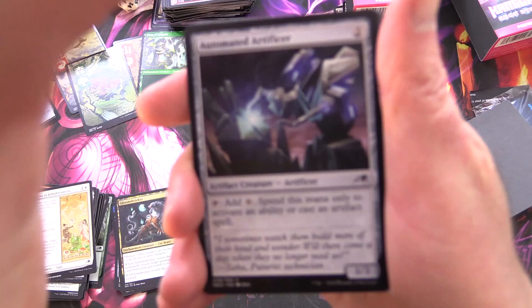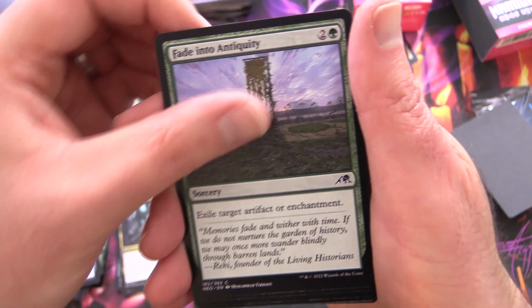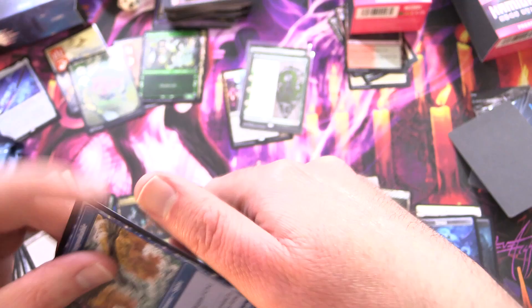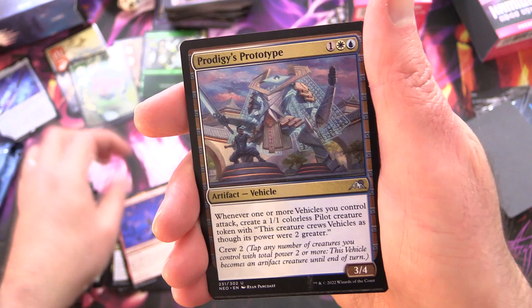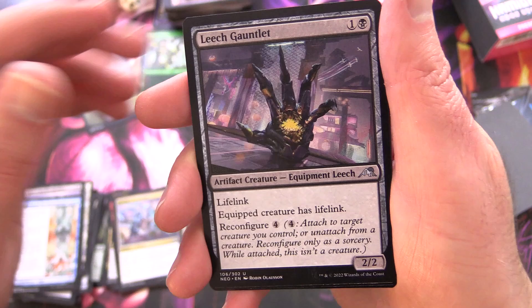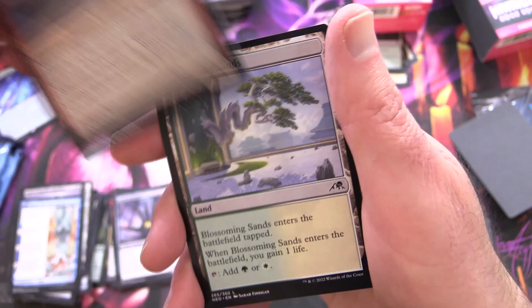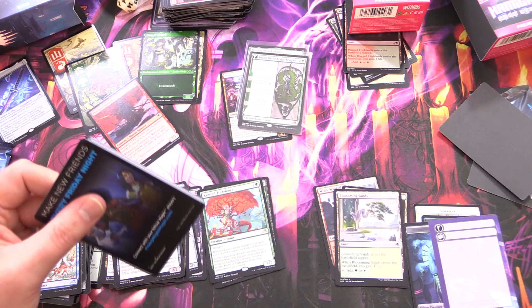So halfway through the second pre-release — let's hope we can get something very spicy in the close here. Automated Artificer, Mnemonic Sphere, Reckonish Shakedown, Kindled Fury, Fade into Antiquity, Arm Guard Familiar, Ganjo Exemplar, Kami of Restless Shadows. Behold the Unspeakable — and on the other side, Vision of the Unspeakable. Go Shintai of Ancient Wars, Prodigy's Prototype, Leech Cauntlet Equipment Leech. And Kami of Transients is the rare — very colourful artwork on that one. A Foil Peerless Samurai and Blossoming Sands with a blank card.